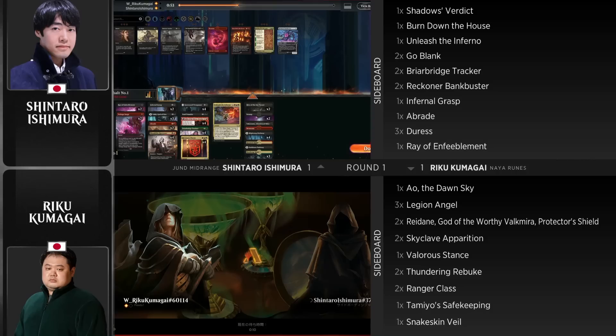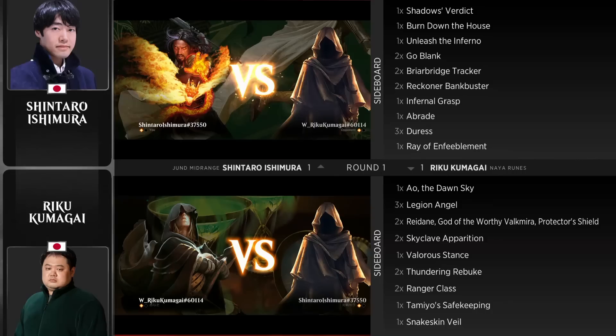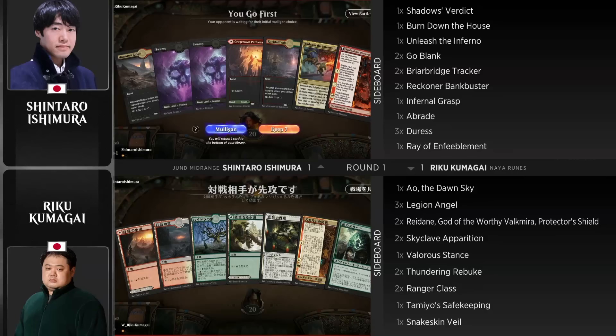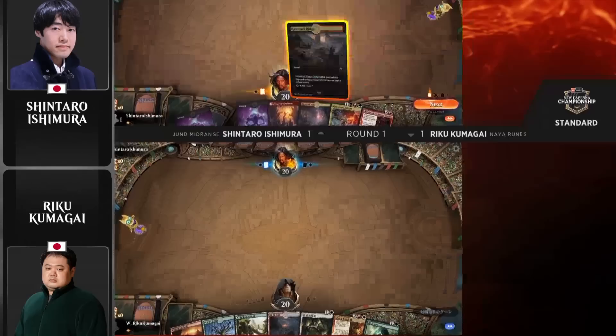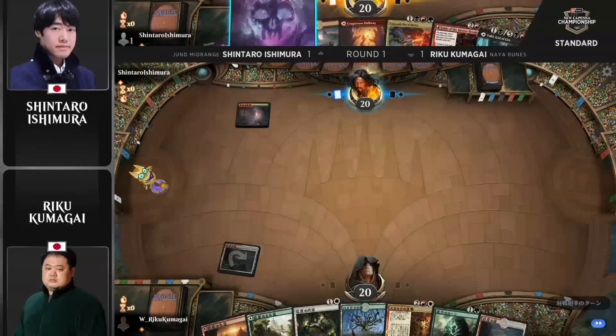That's the thing about this Naya Runes deck — it's a surprisingly resilient deck. A lot of times people look at the deck and think, oh, it just does the one thing: slap a bunch of runes onto creatures and call it a day. But with Fable of the Mirror-Breaker, the addition of Legion Angels, and Showdown of the Skulls, it does a really good job of just playing threats, having Tamiyo Safekeeping as backup, and if you're going to rely purely on removal spells to beat it, that's not going to get it done. Finally we see a rune for Kumagai — it just looked like a midrange enchantments deck. But we do have to remember it has an extremely high power ceiling when the right cards come together.